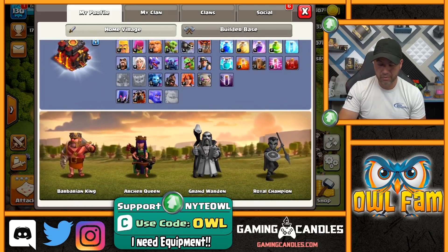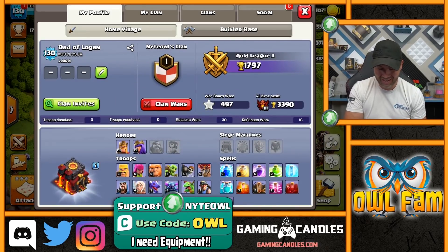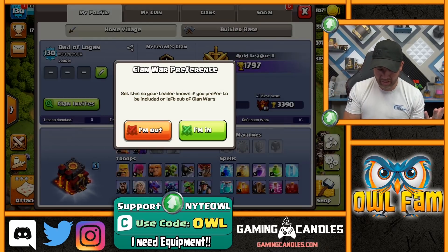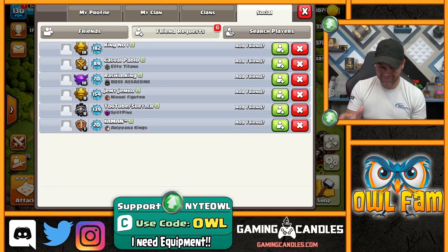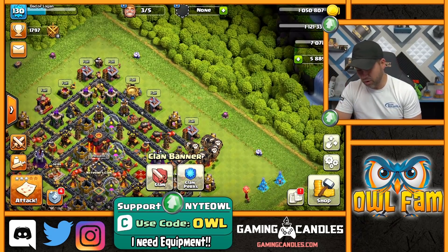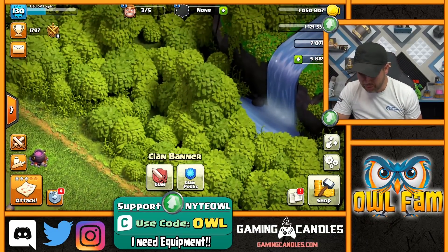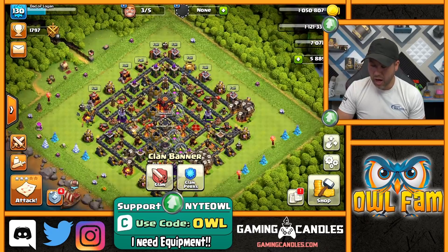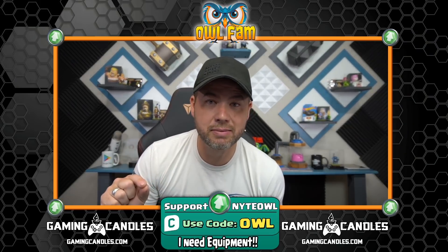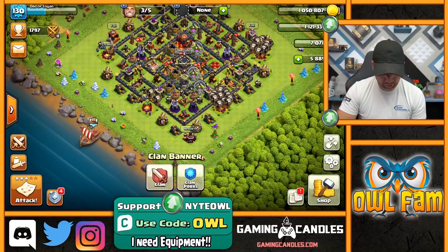I wouldn't mind a Royal Champion, I'll be honest. So here's my clan - it is Night House Clan. I'm definitely in war and I'm the only one - what are all these guys doing? I want to be friends! There's a waterfall over there - what the flip! I have so many gems in this game right now, I don't know what to do with them. Let's see if we can buy something.